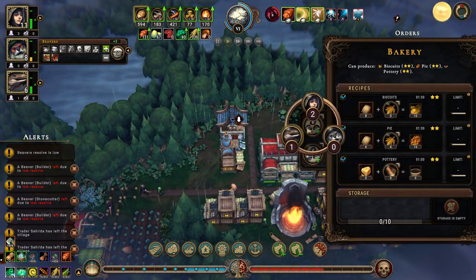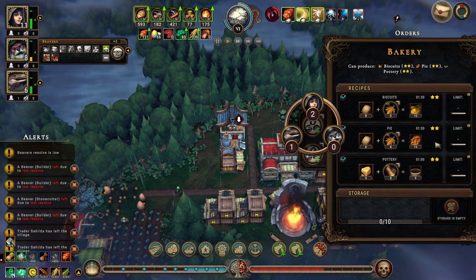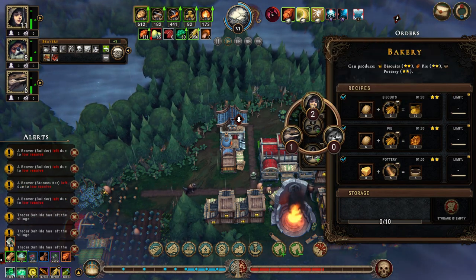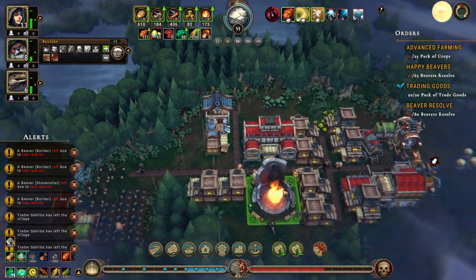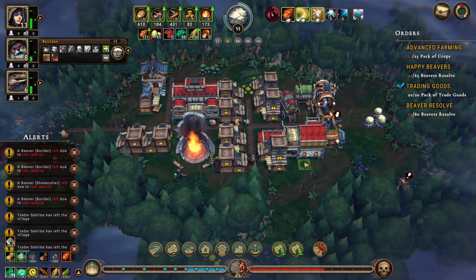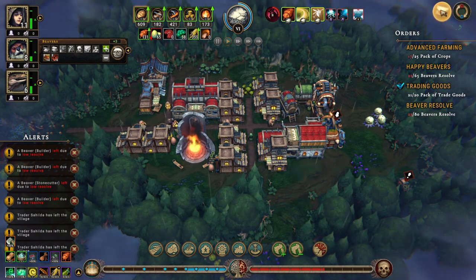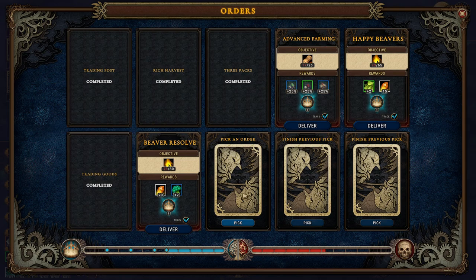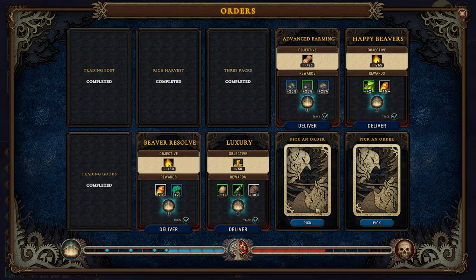We need someone in here to make biscuits. We can make biscuits — they like making food. Pack of trade goods is done! Deliver that — that gives us 15 bricks, 20 fabric, and 20 amber. We'll take that.